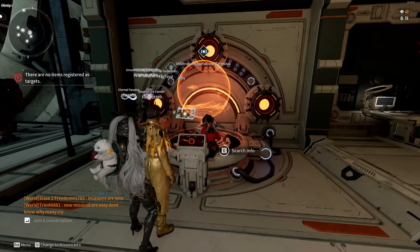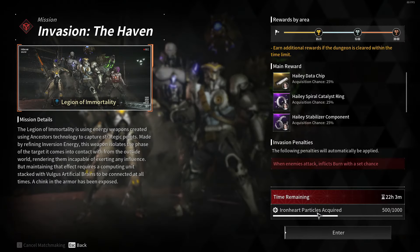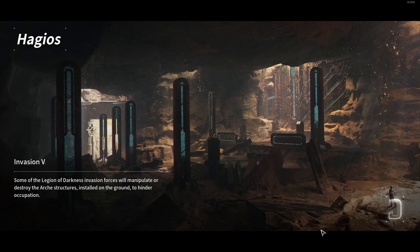Hello everybody, it's your boy En here coming at you with another YouTube video. Today's video is going to be a quick guide on how to do the Haven invasion in Hagios inside the First Descendant. Without further ado, let's get right into it.